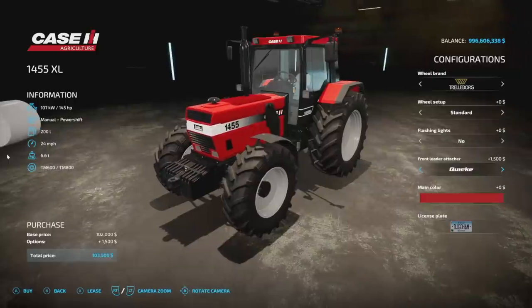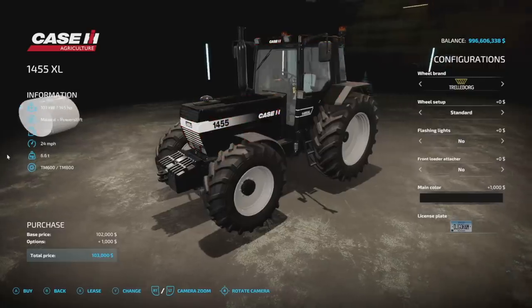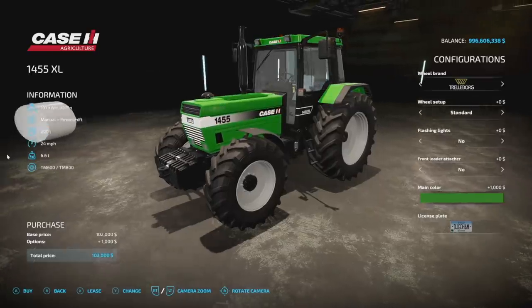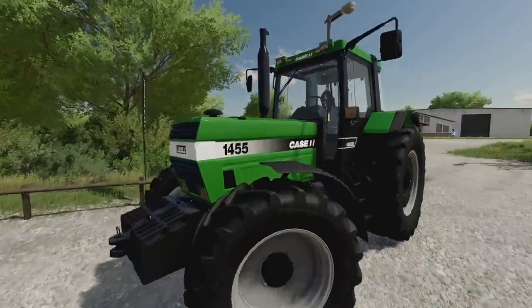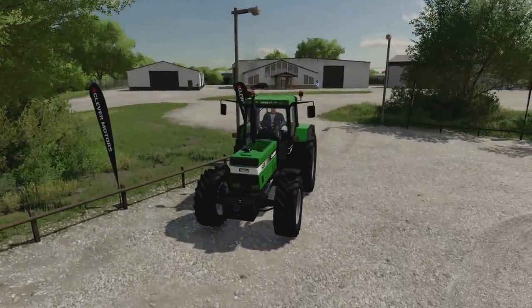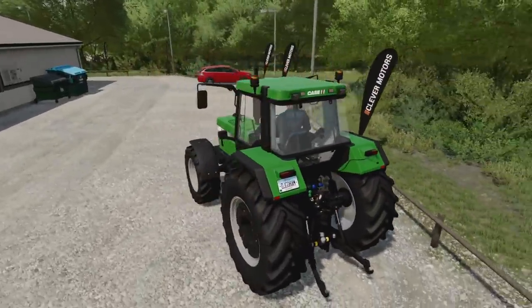Front loader options include Quickie, Power, and Stoll. Main color starts as Case red but you can change it to whatever you want — black, yellow, white, blue, John Deere green, even pink. The only downside is you can't change the rim color. Check this out — turn on the flashers and yeah, that's awesome. Also if you've got a beacon on PC it'll flash as well.